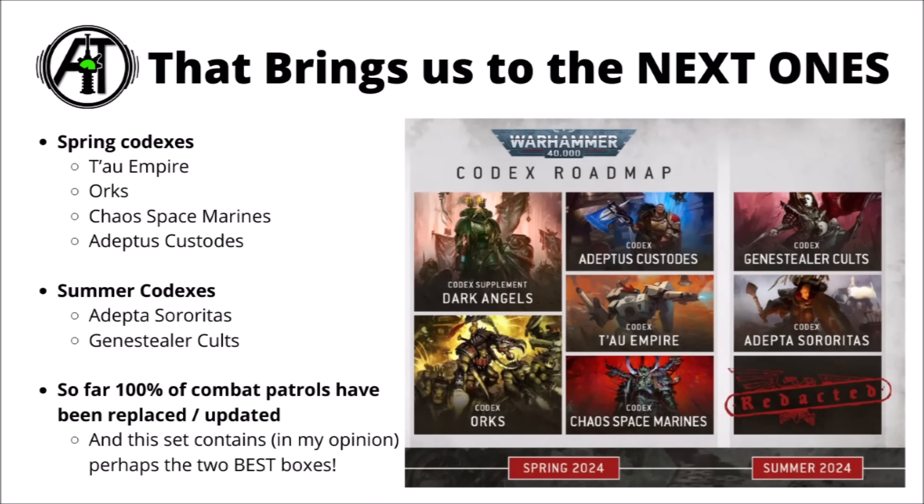So far all the combat patrols have been updated, and all of them have got a bit worse by points and discounts, and I can't help but think that's going to have people questioning what comes next. Within 10th edition every army will get a codex, implying a different combat patrol for each army unless Games Workshop shows otherwise. Next on the combat patrol redesign chopping block would be Tau Empire, Orks, Chaos Space Marines and Adeptus Custodes in Spring, and then for Summer it will be Genestealer Cults and Adeptus Soritas, plus the mystery codex — if that happens to be a currently existent faction as opposed to a new one like Emperor's Children or something. This section of armies, particularly the Spring ones, encompasses some of the most popular factions in Warhammer 40k, and including the Summer ones, it does include the two best combat patrol box sets in my humble opinion.